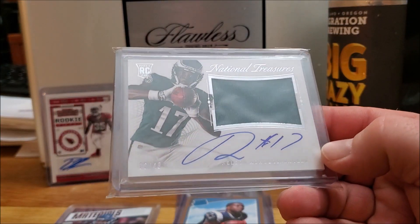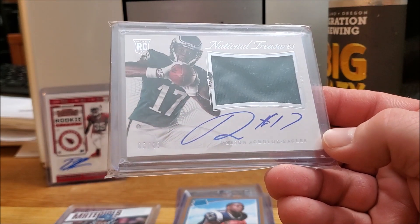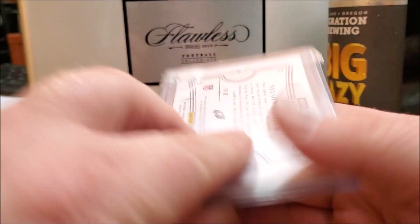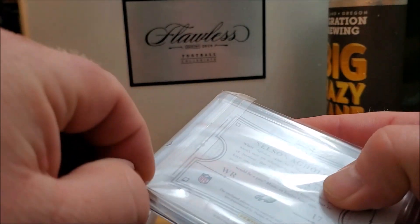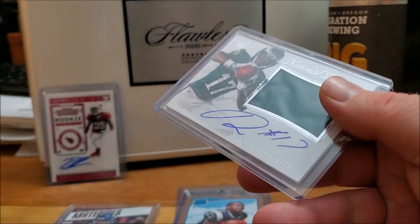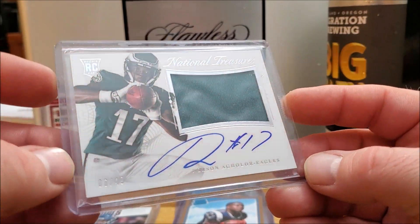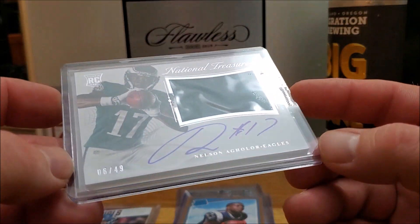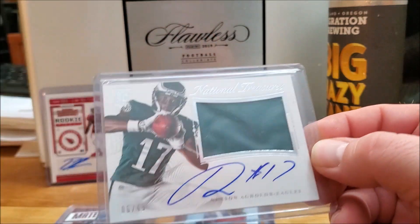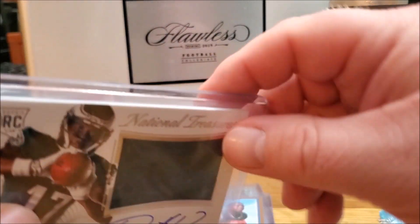We hit the double auto, which is pretty sick — Nelson Aguilar, six out of 49. Let's take this out and check it out. That's a National Treasures rookie Nelson Aguilar on-card auto. That's pretty cool, that is a nice one, and I know he's still playing so that's good.